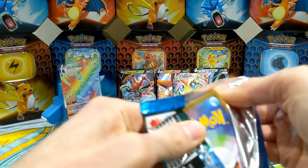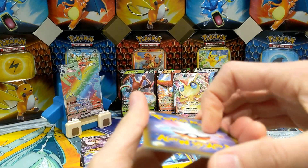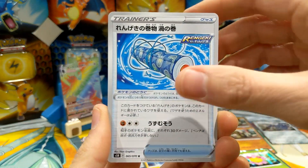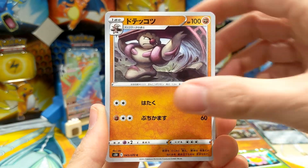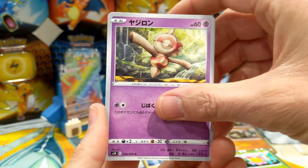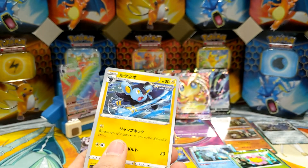So can we get another VMAX or a full art trainer, or will it be nothing at all, or just a V? Curtain thing — forgot. That dude, Corphish. Luxio. Nothing. Right.